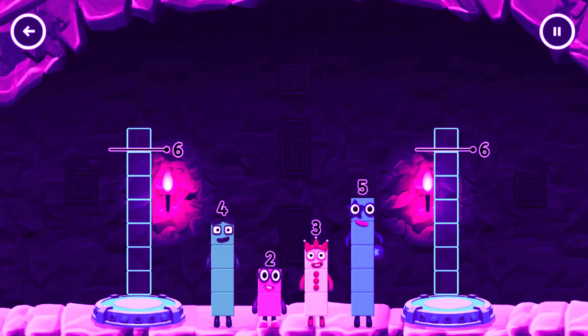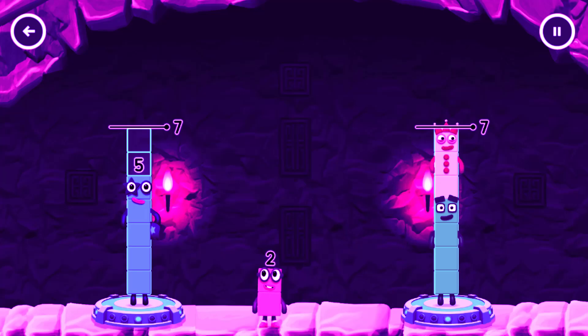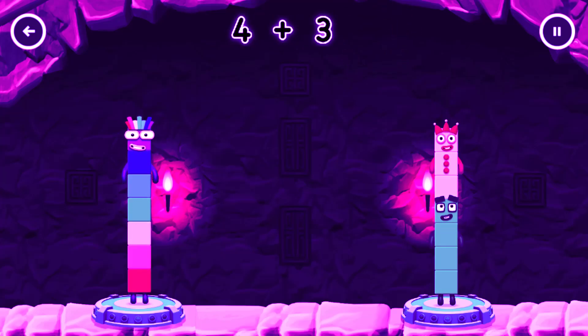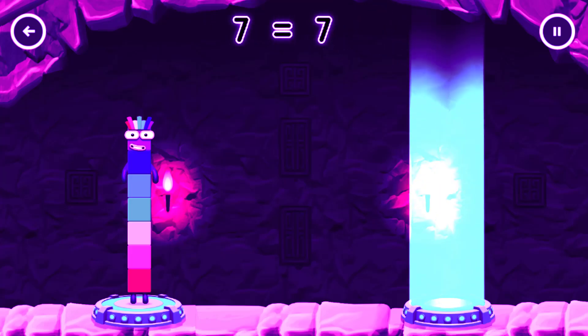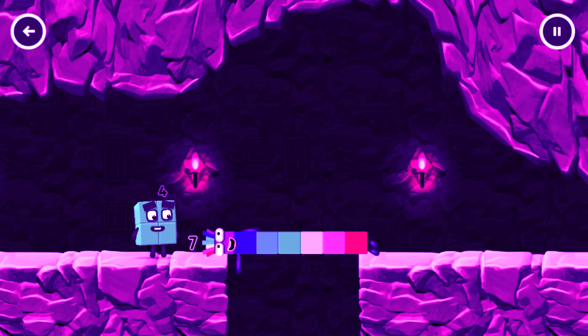Share the number blocks evenly to make two groups of seven. Five. Four. Three. Two. That's right. Five plus two equals seven. Four plus three equals seven. Seven equals seven. I am seven. Great.